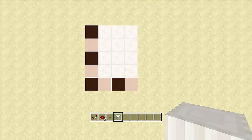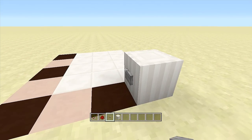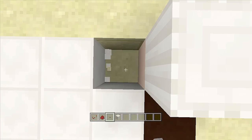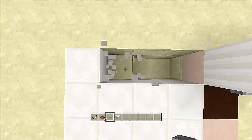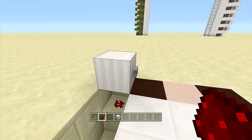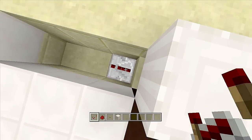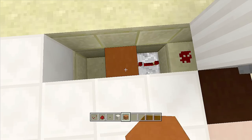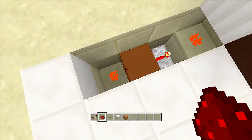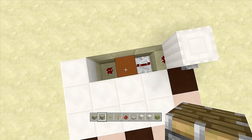Once you have gotten your four-by-five spacing, come to the bottom right-hand corner and place in a block of choice with a button to the left-hand side. This is going to be our startup for our elevator. Next, come to the side of the block and dig down two — one, two — do it again, and one more time. Right underneath the block with the button, delete this block and place in a piece of redstone dust. Coming out of that block, place in a repeater going this way on four ticks delay, put a block in front of it with a piece of redstone dust on the opposite end. When I click this button, all of this redstone should light up.